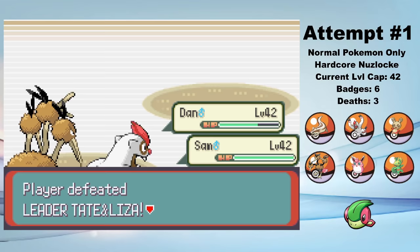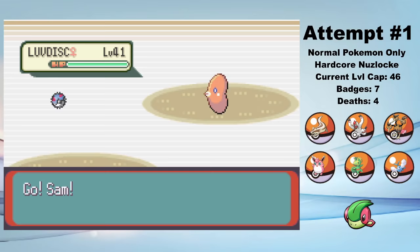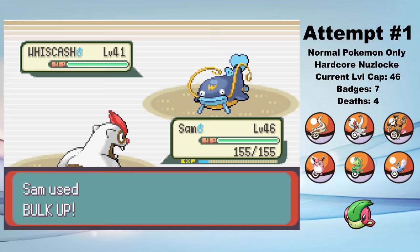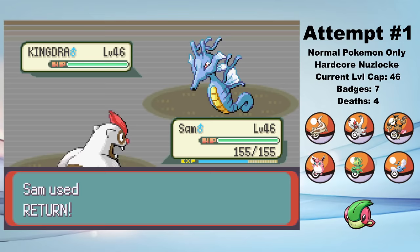The last gym leader is Juan in Sootopolis, but now that Sandy the Swablu is back on the team, he really just doesn't stand a chance. I lead Sam as Juan leads Luvdisc. It uses Attract as I set up with Bulk Up. I see if I can break through with an attack, and I do, which knocks out the Luvdisc. Wishcash comes out, so I set up another Bulk Up. Then Wishcash uses Amnesia — and that's checkmate. I Encore him into Amnesia, set up a few more Bulk Ups for good measure, and then clear through the rest of Juan's team. If you haven't gathered from my other videos, Encore is an incredible move for Nuzlockes, especially on a Pokémon like Sam that can set itself up for a sweep.